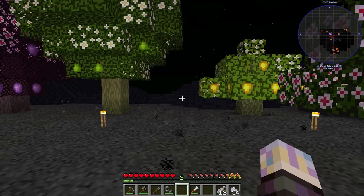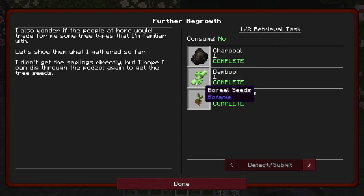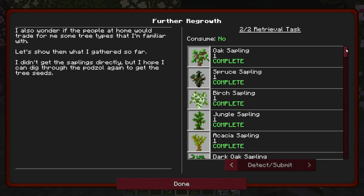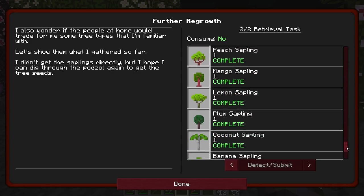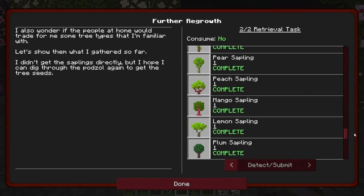Over here we've got a bunch of trees. I did this quest here — it was like the other one. You just take charcoal and bamboo, throw it through a portal, and you get your boreal seeds. And once you do that, you've got to take the dirt that it creates, shift right-click on it, and you get a whole bunch of different tree saplings. So I did that and planted some of the trees, which is pretty cool.